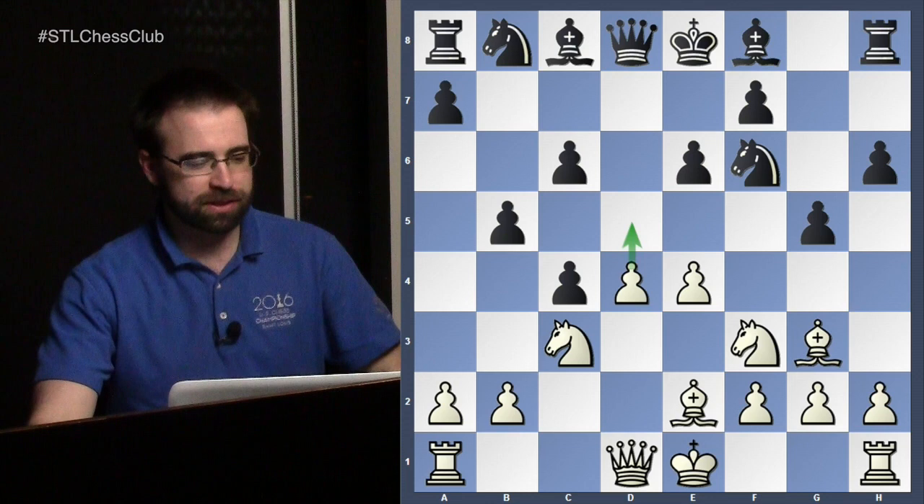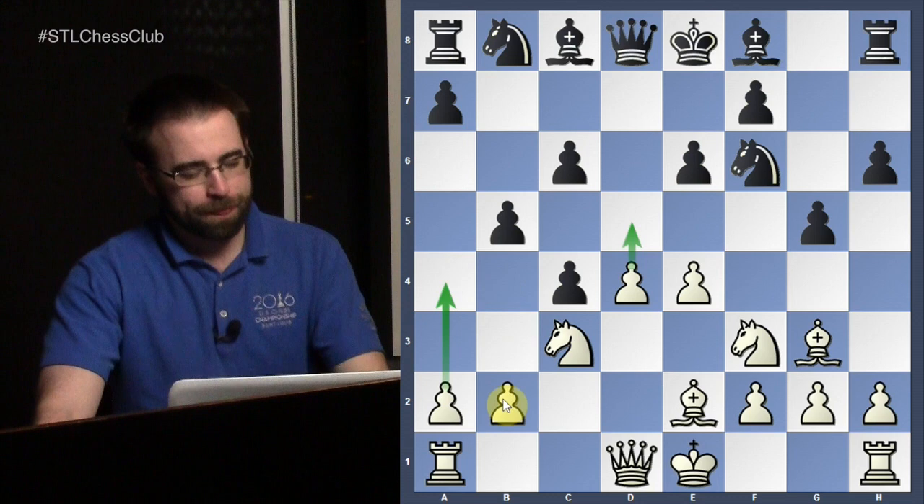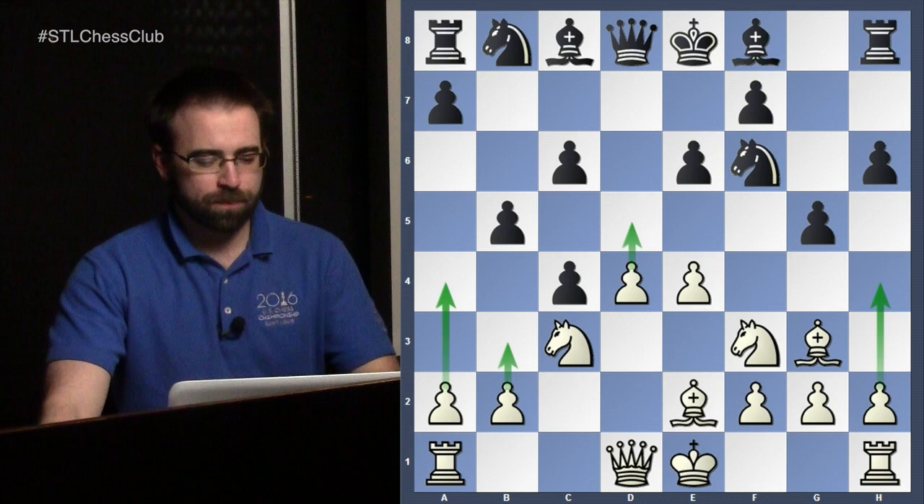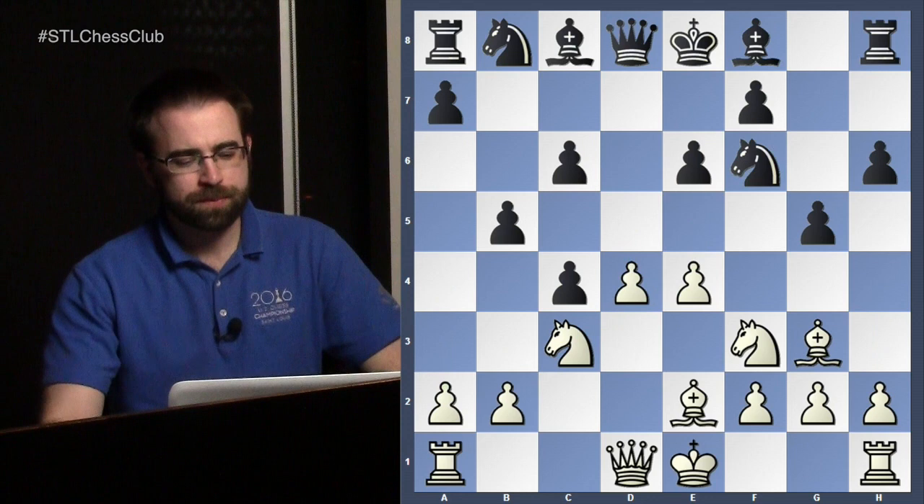White also has other breaks available: a4, b3, and a lot of the time he can play h4. He has a whole lot of ways to change the pawn structure and try to open up the position early on. Also e5 will be played a lot of the time, followed by another knight coming in and looking at some of these squares. So White has a whole bunch of plans and it's Black's job to kind of hold on.